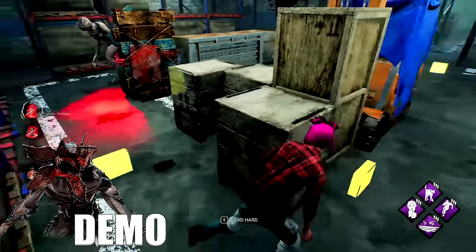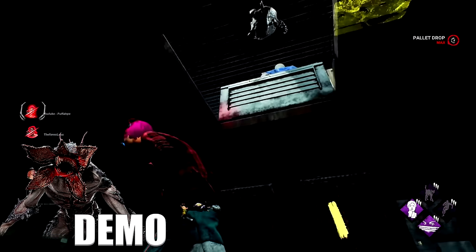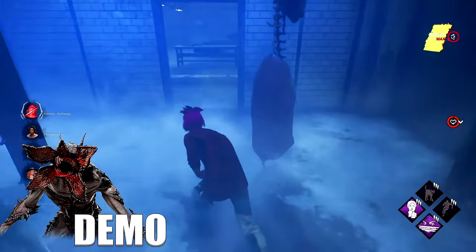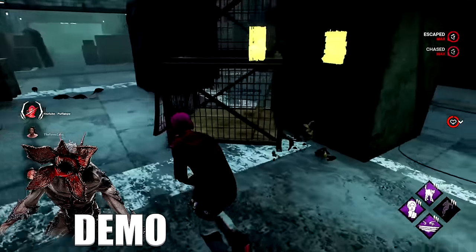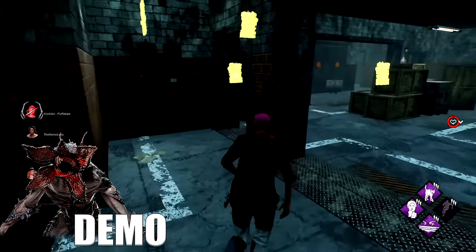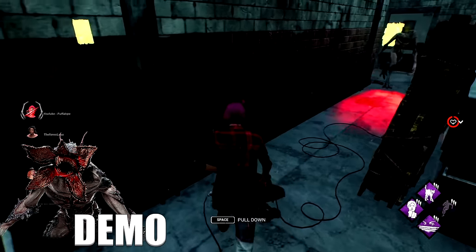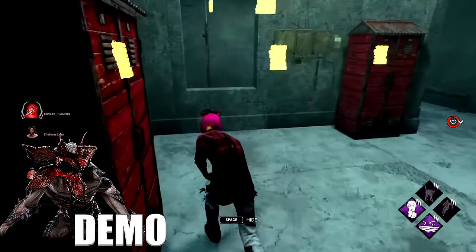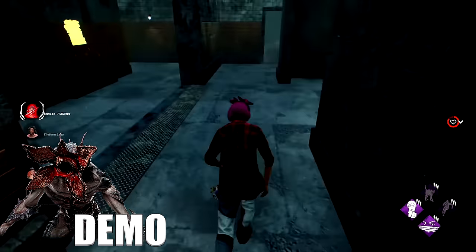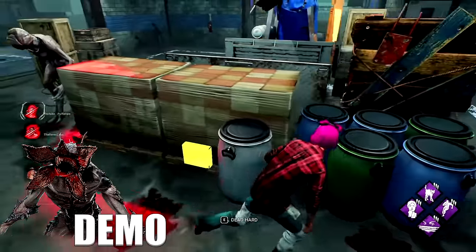Against Demogorgon, the same tips as Huntress apply — fake dropping pallets and making him start the shred animation is your best bet. Demo will break the pallet instantly if he shreds at it, so if you fake the drop and he pulls up the shred, he's slowed down and has to respect the pallet. Be very careful at shack though — Demogorgon can easily hit you with the shred when you're going for the window. You can fake going for the window and get out of the way when he shreds. Sealing portals is a good late-game strategy when only one generator is left, but mostly leave them alone.